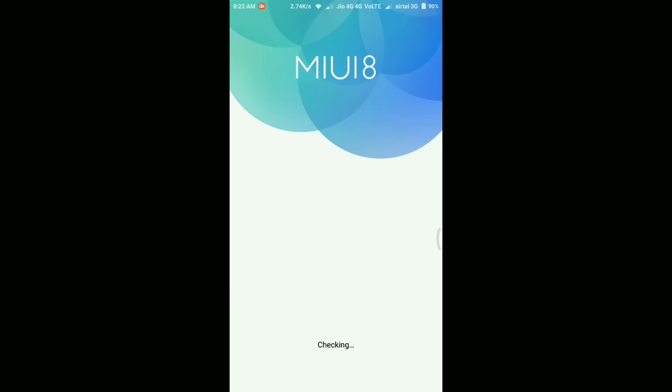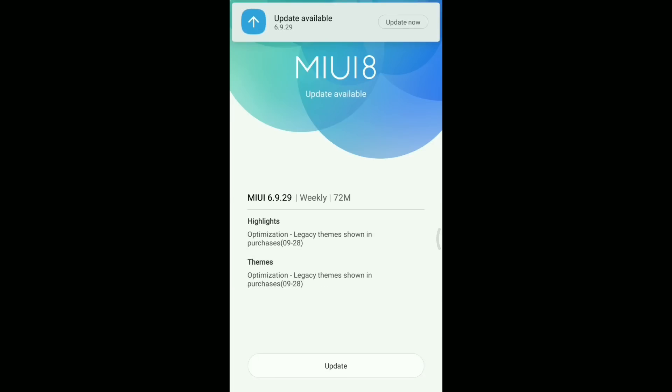Should you update it or not? As you can see from the release note, the update is just 72 MB and it says only one change - optimization for the legacy theme shown in the purchases. So according to the release note there are not many huge changes, just a small optimization. Let's quickly update to this ROM and see whether Xiaomi has really added any new feature or if this is just a small bug-fixing update.